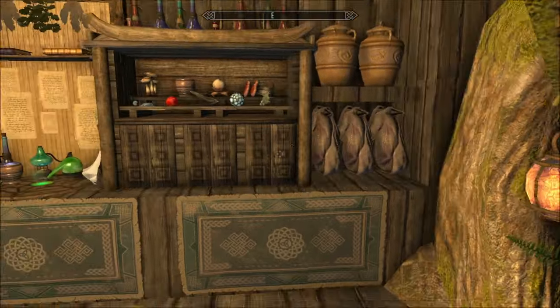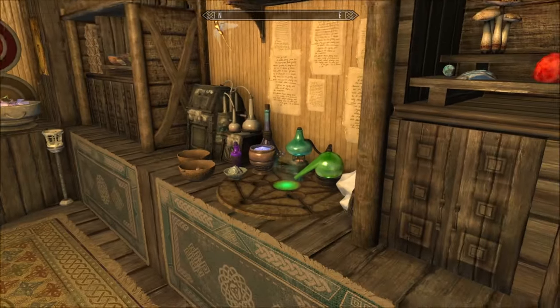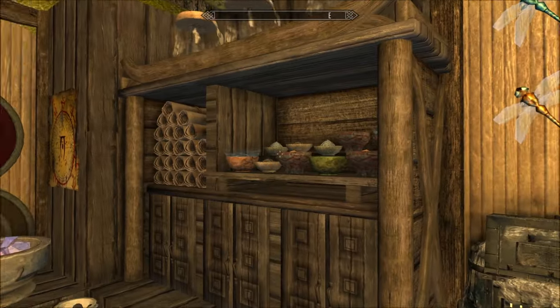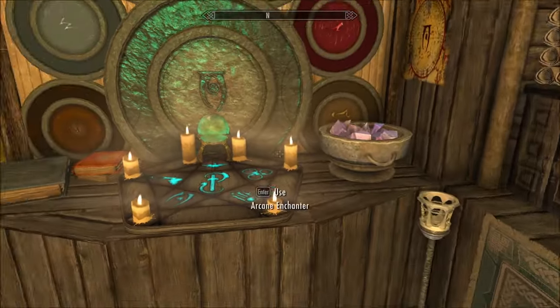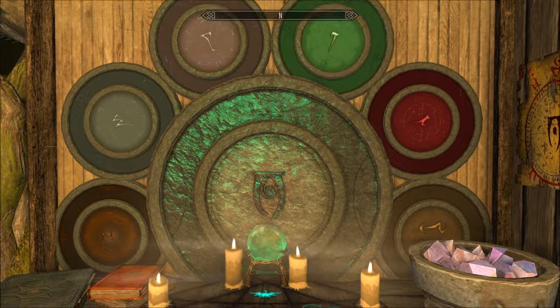And then your crafting area is up here. I haven't noticed if there's any soil plots around — I should have checked on that, but you can always add your own. How lovely is this? And an enchanter as well — oh, very nice.